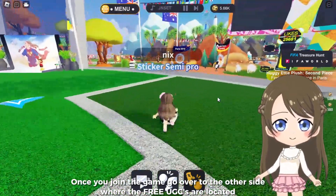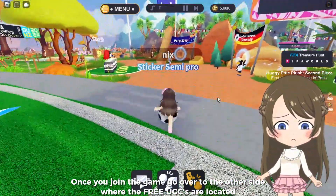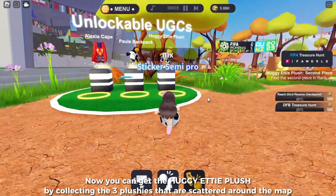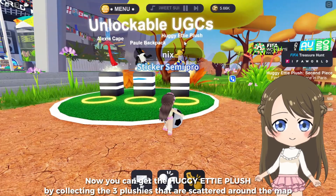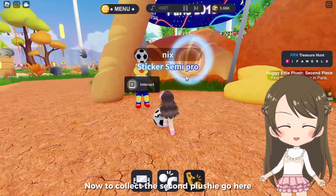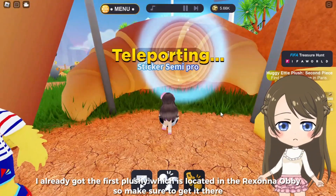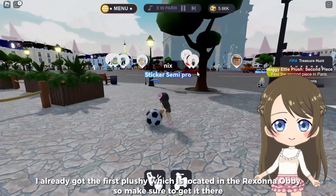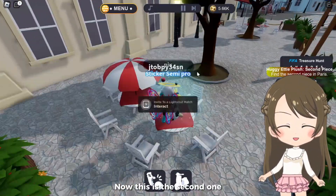Once you join the game, go over to the other side where the free UGCs are located. Now you can get the Huggy Eddy Plush by collecting the three plushies that are scattered around the map. To collect the second plushie, go here — I already got the first plushie, which is located in the Rexana obby, so make sure to get it there. Now this is the second one.